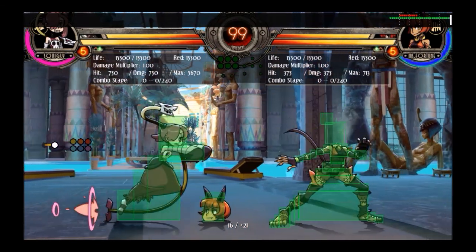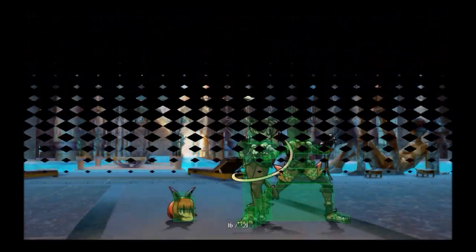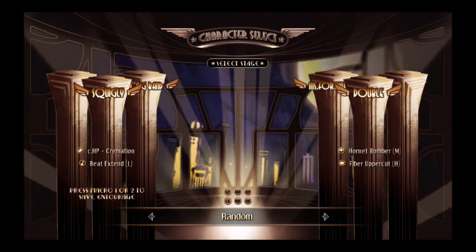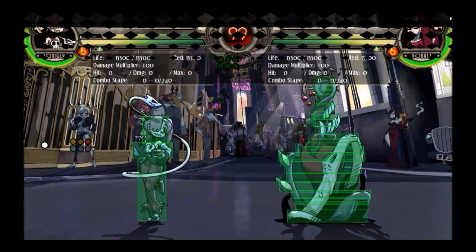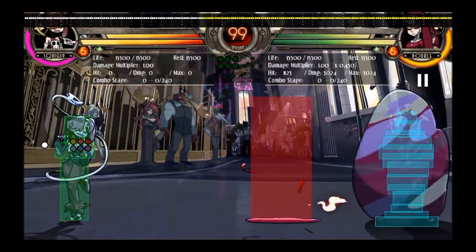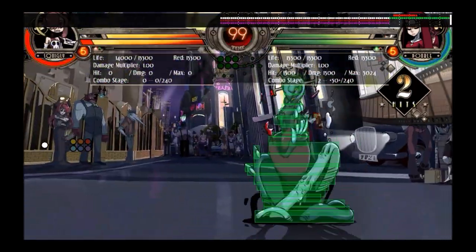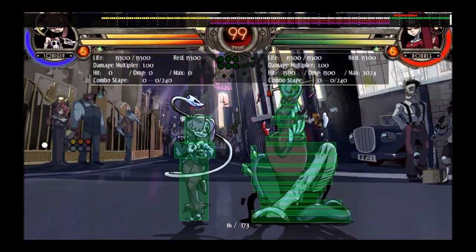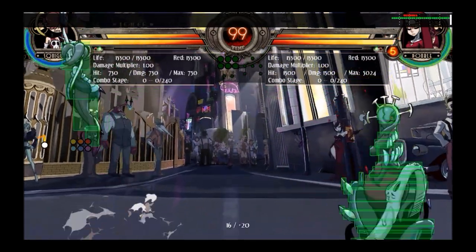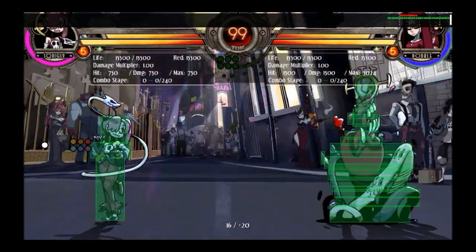One thing to be careful about with jump heavy punch: in the Double matchup, if Double has a monster on screen and you do a jump heavy punch, it will teleport you into the monster. If Double's got a monster on screen, do not do this move — you will pay for it.